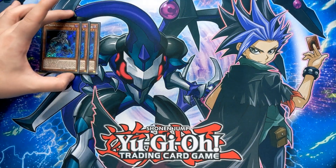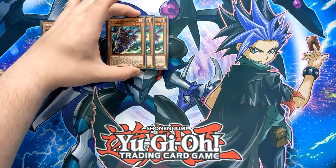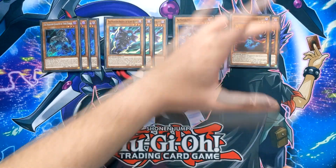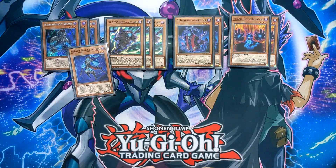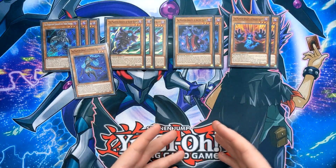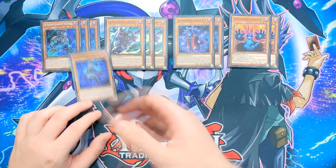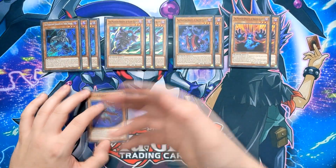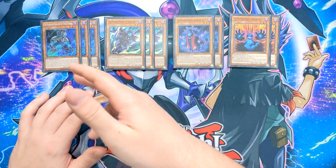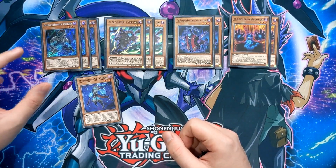Starting with the main deck and the PK monsters: we've got three Phantom Knights of Torn Scales, three Phantom Knights of Silent Boots, two Phantom Knights of Ancient Cloak, two Phantom Knights of Ragged Gloves, and one Phantom Knights of Stained Greaves. These monsters have quite a lot of effects — some activate from the hand or on the field, and they all have effects that activate while in the graveyard. Starting with Torn Scales: while it's on the field, you can discard a card to send any Phantom Knights card from your deck to your graveyard. Also, while it's in the graveyard, if you banish another Phantom Knights card, you can special summon this monster, but banish it when it leaves the field.